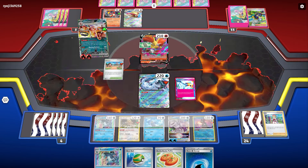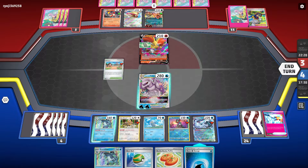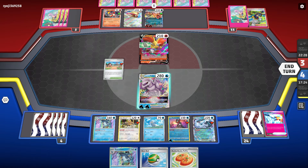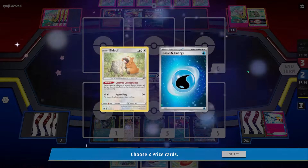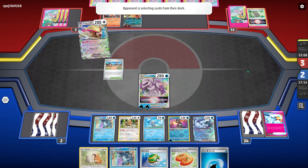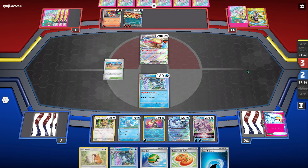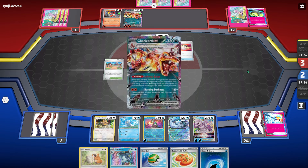I retreat the Greninja first because that nets me plus one energy in play and lets me use Greninja. Now I could either attach the energy or hold on to it — that's a bit of a debate because if I attach it I get a pivot next turn, but if they don't disrupt my hand I can't use Greninja. But if they don't disrupt my hand or knock me out I'm in a pretty good spot regardless, so I'll just attach it. I get a water off the prizes anyway so it works out.